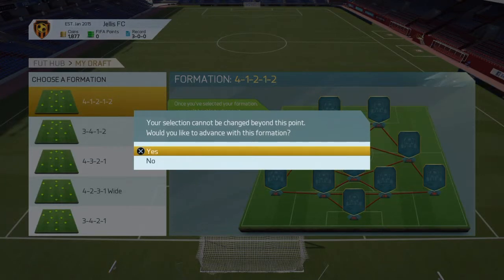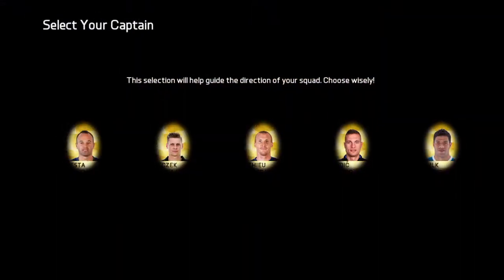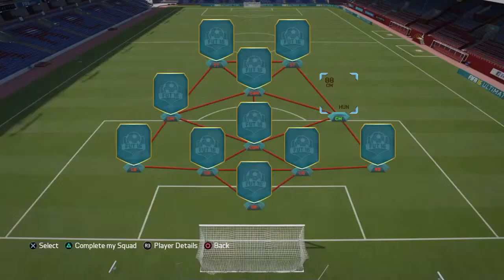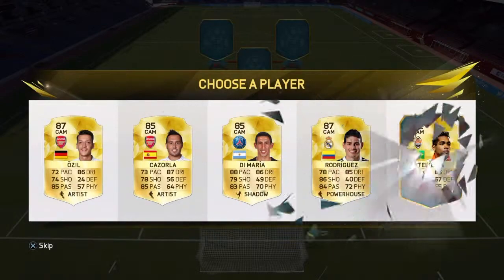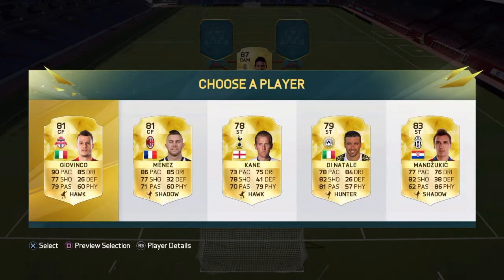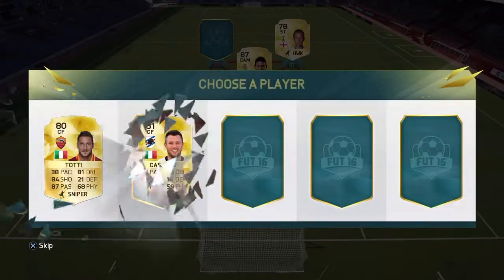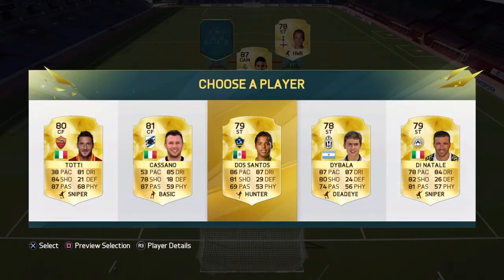I'll be back in a second so we can choose our team. The first thing we need to do is choose a captain. I'm going to choose Iniesta because he's the highest rating, plus he's still a very, very good player. Next position is CAM, which I'm going to use James Rodriguez - that's a no-brainer for me. For the striker, I think I'm going to go with Harry Kane. Try him out.